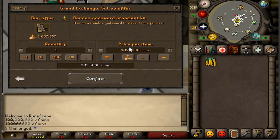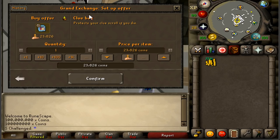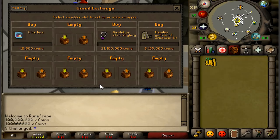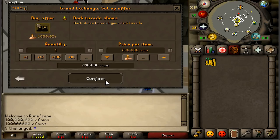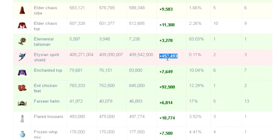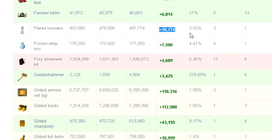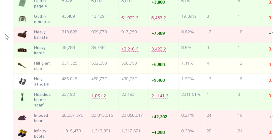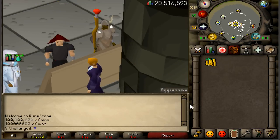I'm going to put the bandos ornament kit in for 3.1 mil. The best item starting with letter C is the clue box — 5.8k margin, I don't even know what this item is, but we're going to put it in for 18.3k. Letter D — dark tuxedo shoes, quarter mil margin, slapping it in for 630k. Letter E — going with evil chicken feet at 92k margin instead. We've got three more spots: flared trousers for 18k, and for letter H the holy sandals at almost 10k margin. Going to check back in a couple of hours and log off.